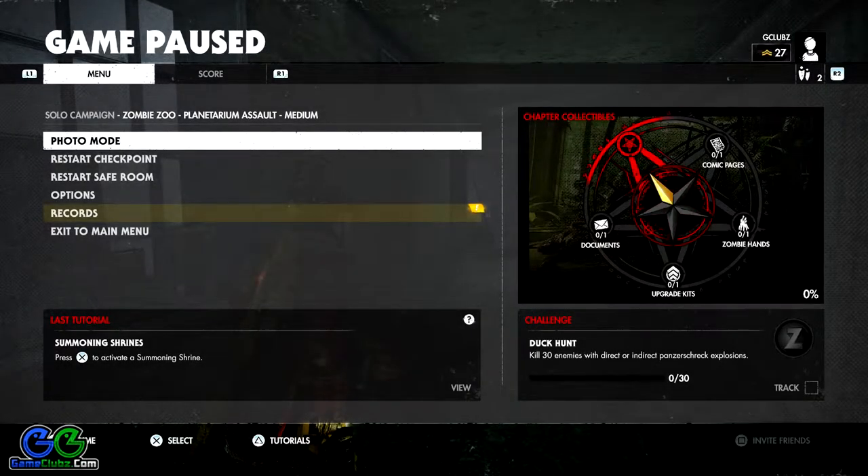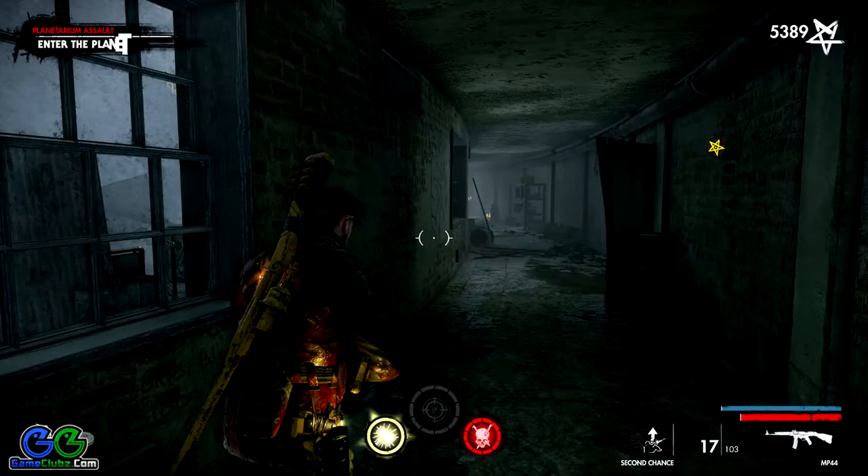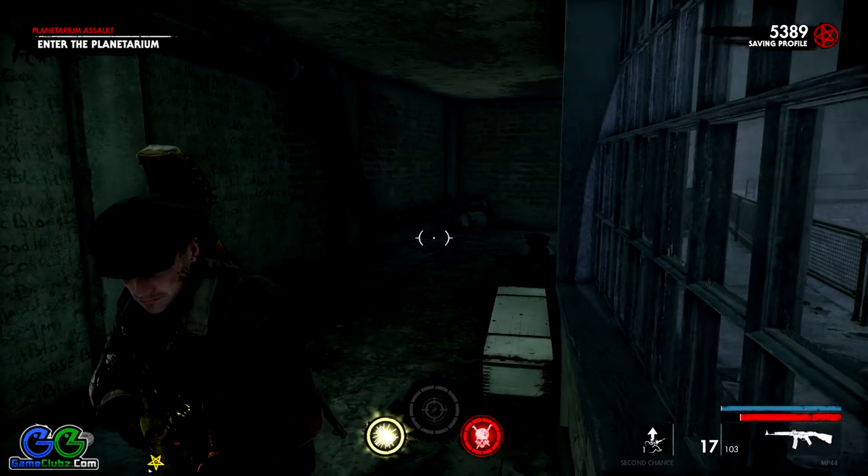Here we are friends, we are back with the final chapter of the fourth mission in Zombie Army 4: Dead War. Right now we are going to find all four collectibles in this mission: one comic page, one zombie hand, one upgrade kit, and one document. The mission is called the Planetarium Assault while the chapter is named Zombie Zoo.